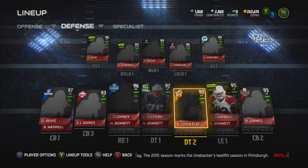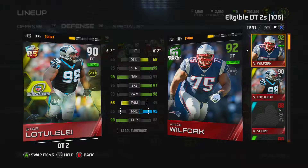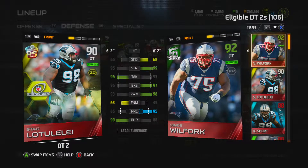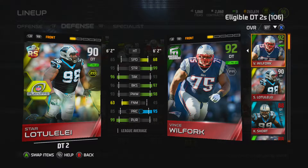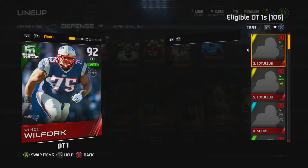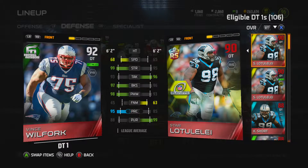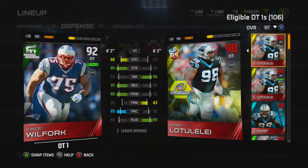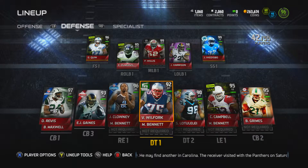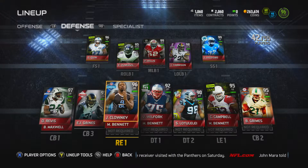Starting in the middle on defense, 90 overall Lele — I'm probably going to upgrade him with the Dontari Poe. His tackling is good, pursuit is good, he's more of a run-stopping kind of guy and strength is pretty nice. Next to him is 92 Wilford, who's an absolute beast — strength 99, block shed is great, he's an absolute monster even as a second DT.